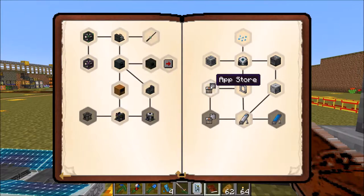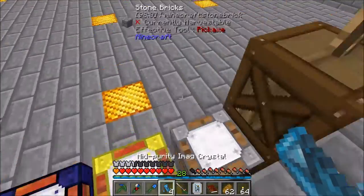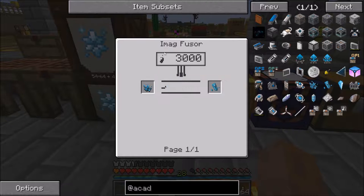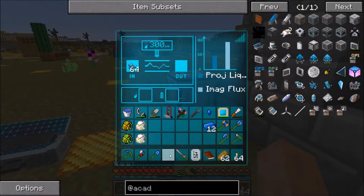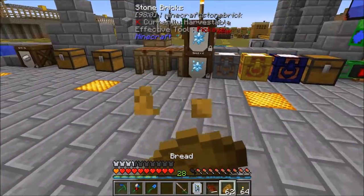Holy smokes, look at all this stuff. I have no idea what time I pushed the record button. Let's see if we go over today or not. Let's do 3,000 power — it's like IMAG flux, or IF I think is the abbreviation. Headset has a volume control on it — little slider is quite useful at times.